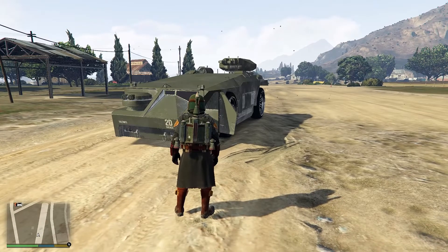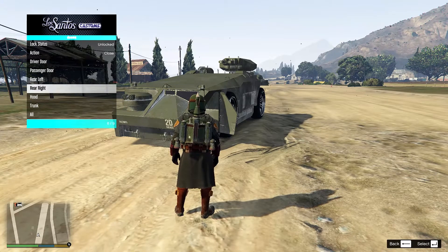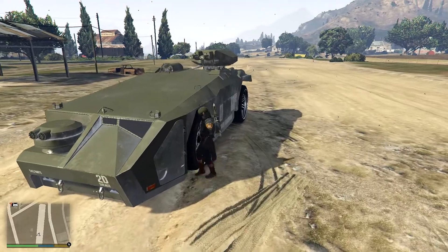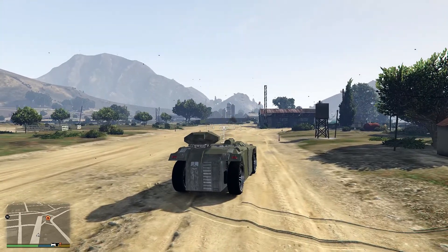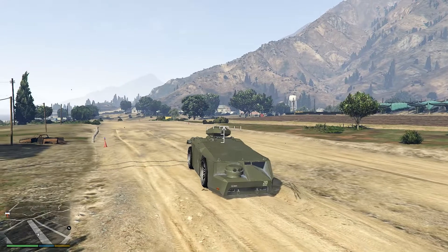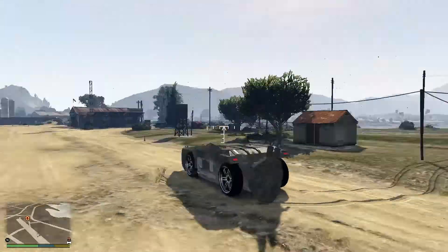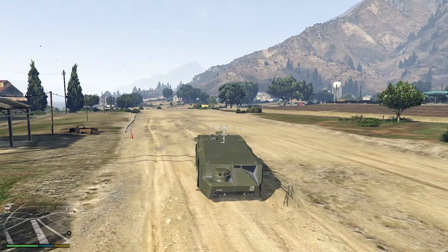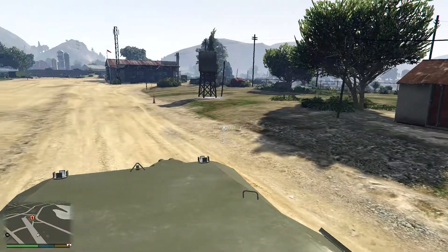We'll get out of cinematic mode, close all the doors, hop in, and take it for a spin. The turret is fully functional — kaboom — and it functions like that. You do have working lights, but unfortunately you can't turn the lights on while the turret is up, and the turret continues to spin and turn which is a bit of an odd choice, but that's okay. Lights off, lights on, lights off — still cool to have nonetheless. We'll do a quick run up and down the runway so you guys get a good look at what she can do. She does have a few different views; we'll look from the inside.